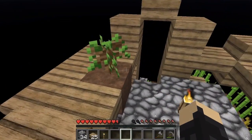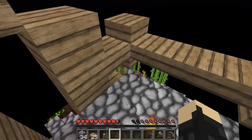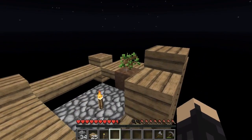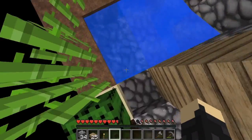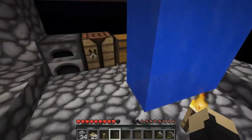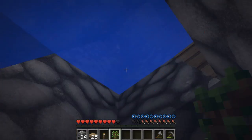This is Skyblock Survival Episode 3 or 4, I think. Where we left off, we had just grown some trees and they had just popped up and we had just harvested them, and it was amazing. What I want to do today is make a mob spawning pad kind of off to the side of our island.